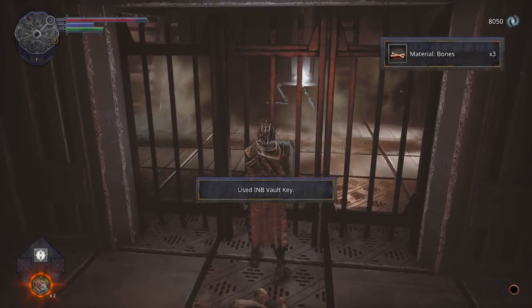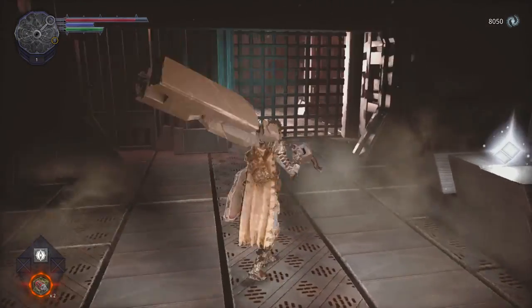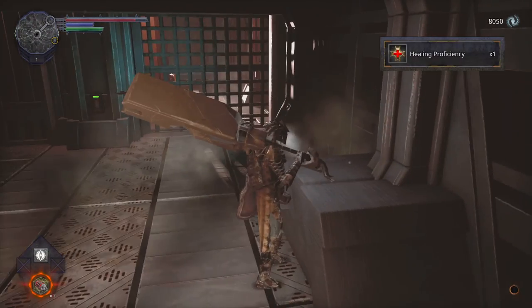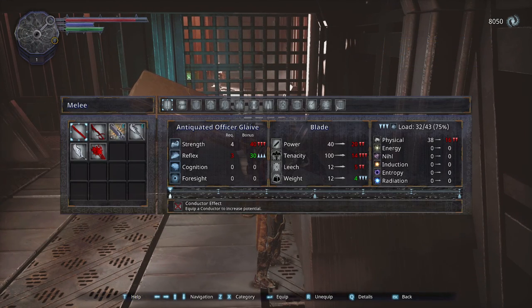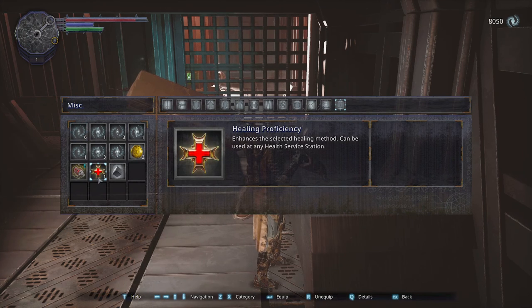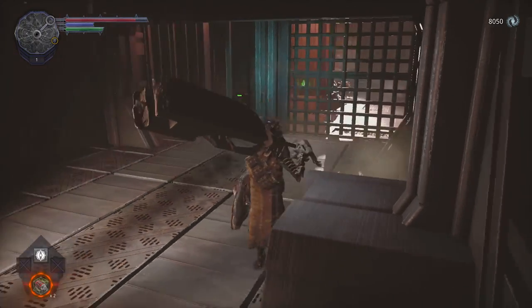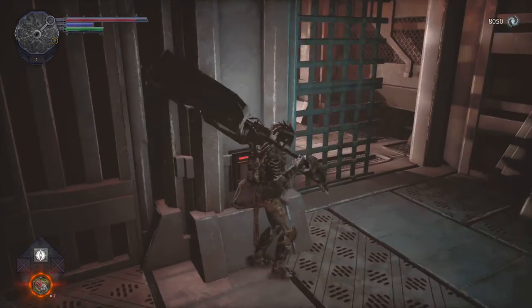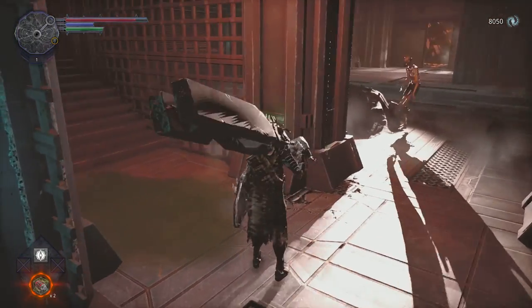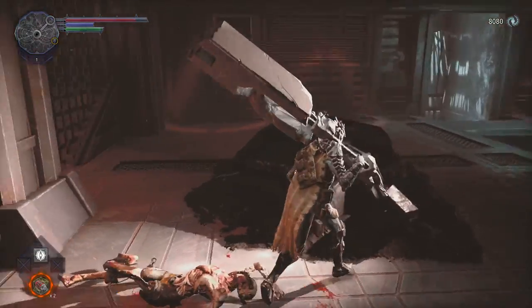Some bones, some materials — nothing too much. But I think the vaults are so well hidden that it's almost impossible to find them. What was that — the healing prophecy? Let's see: 'Enhances the selected healing method. Can be used at any health service station.' I guess that increases our number of heals or something. So let's use the card again — and now we actually opened this pathway.